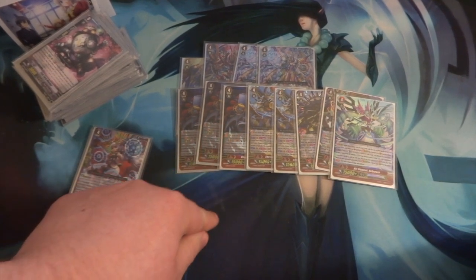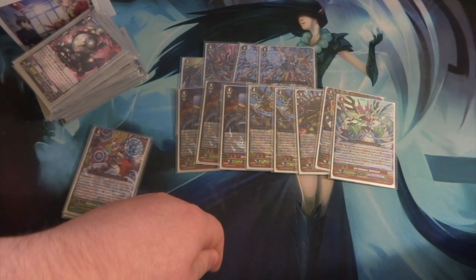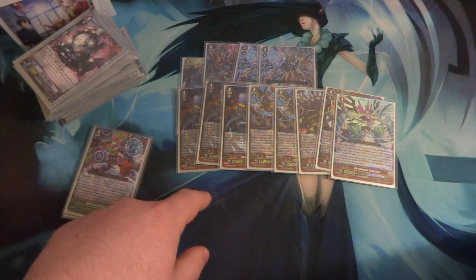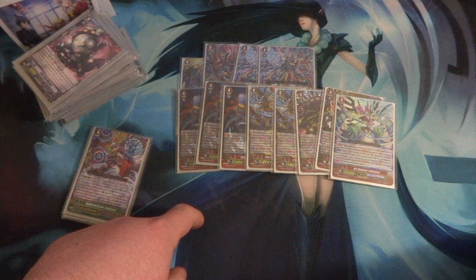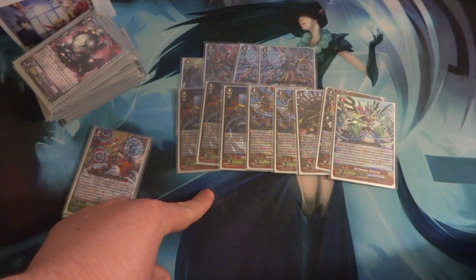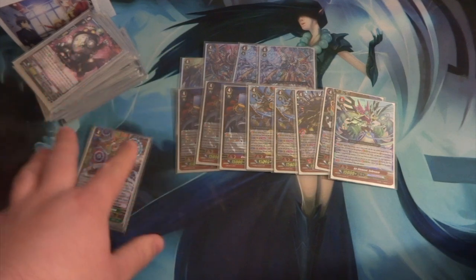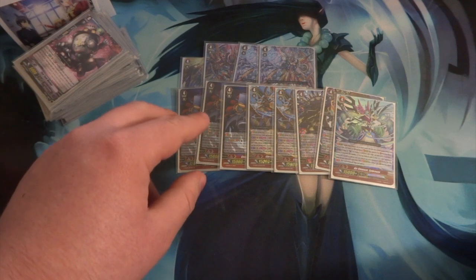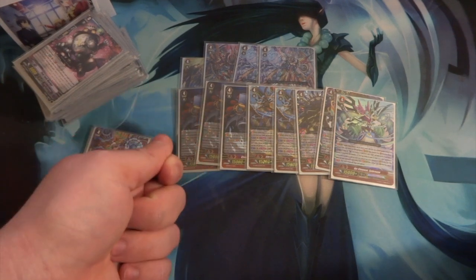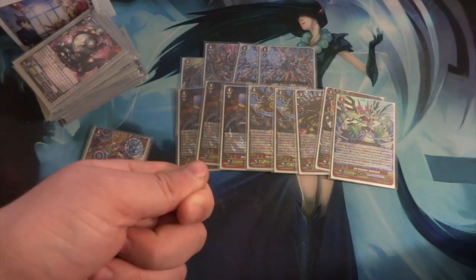Second round was against Dimensional Police Steikheiser — 2-0 again. First game I had a really good advantage, stopped his plays and got rid of his Laurels. Game 2, he did a Break Ride then Legion with double guard crush, so I had to give up pretty much my entire hand just to guard. He hit a grade 2 that counts as a grade 3, I was able to guard the rest, and then I Next Staged after that turn.